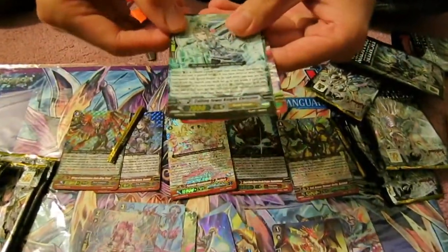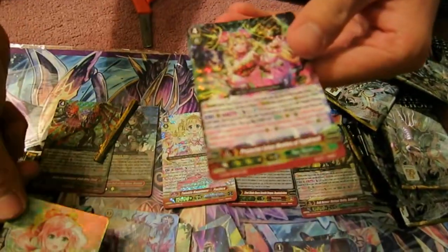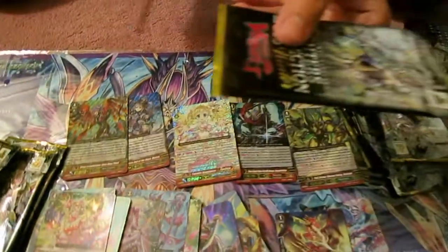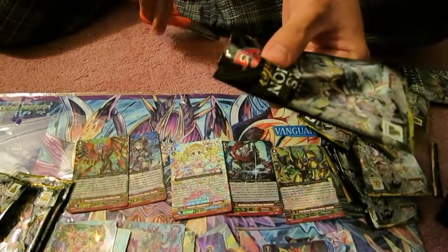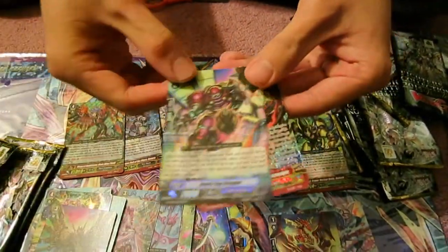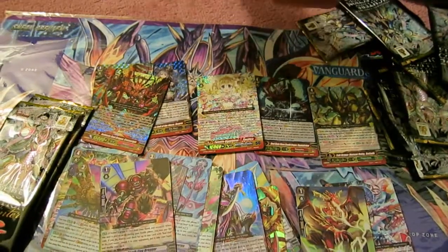So we got Royal Paladin, Bermuda Triangle, and Neonectars. I think Dare Chronicle, yep. Spike Brothers and Sea Old Dragon for our second generation rare.